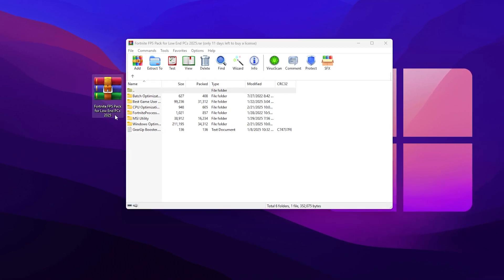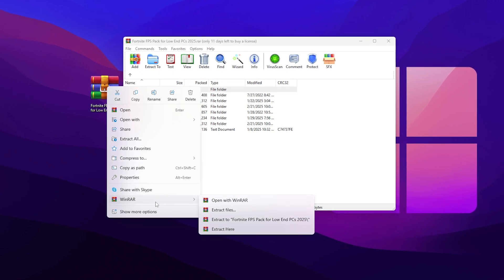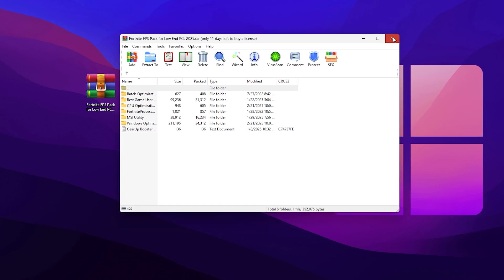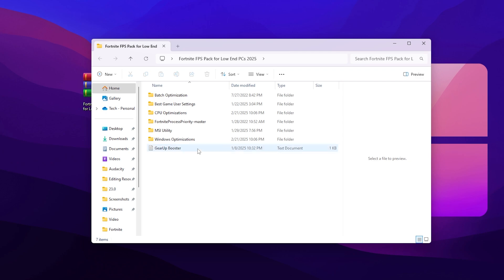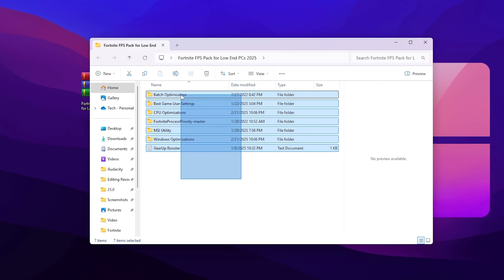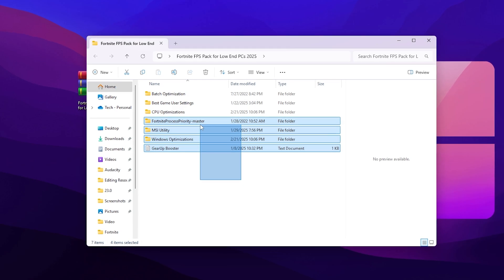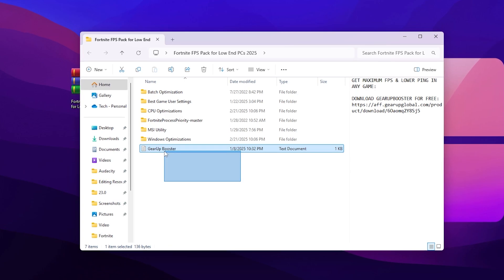Once you have downloaded this pack, you will find all these files inside it. First, extract the folder — simply right click and go to 'Extract to Fortnite FPS Pack.' Once you extract it on your PC, you will find this folder. Go inside that folder and you will find all these files: batch optimization, gaming settings, CPU optimization, Fortnite process priority, MSI utility, Windows optimization, and at the end, Gear-Up Booster.